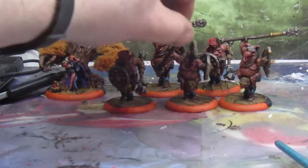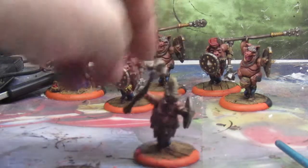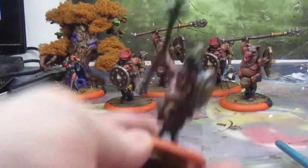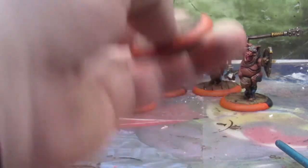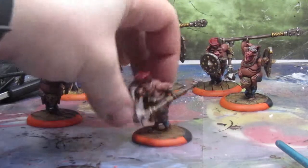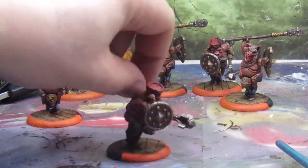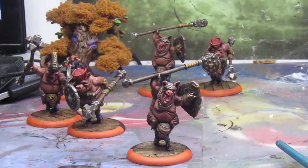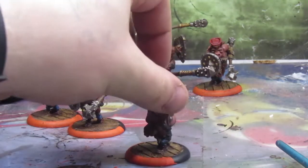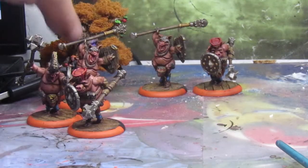I'm going to move around the camera and try not to knock it. This here is the leader. There are two of this sculpt — he's got a satchel thing, Kador helmet, and a shield. And there are two of the other sculpt as well. There'll be pictures of these up on Instagram — there are always pictures of models I paint there. And last but not least is the Witchwood.